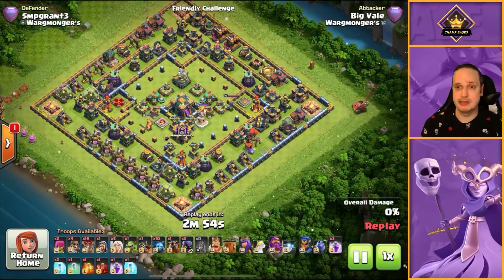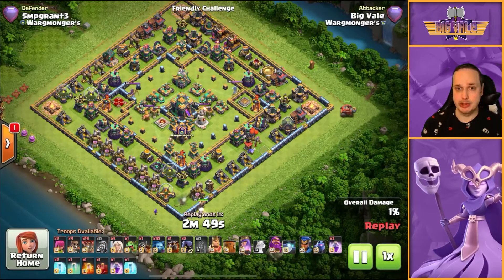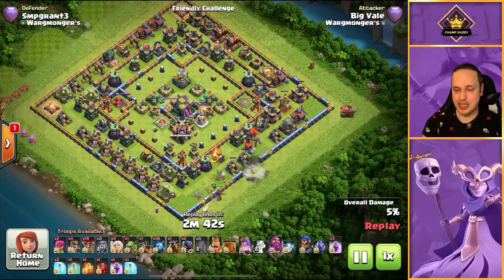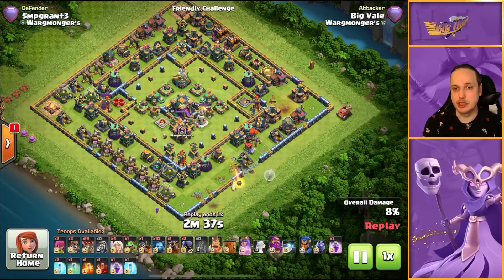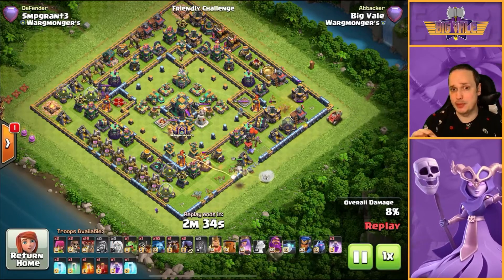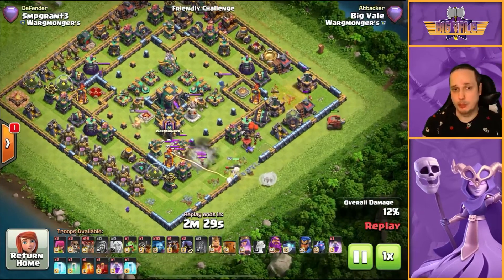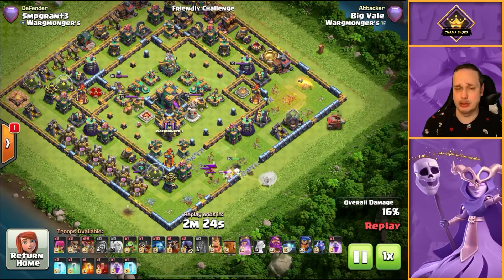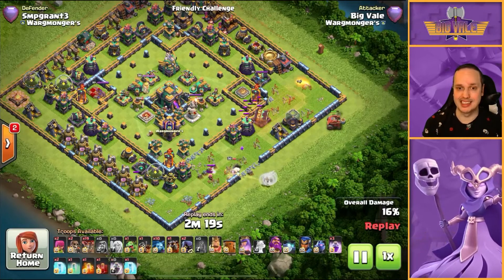What we're looking to do here is create a funnel at 3 and 6, and get that Queen driven in between it to try and get her into the core. Flame Flinger goes down at 3. The Queen is walking up from 6 to try to get a little bit more value. Notice I'm not dropping the healers in immediately - I wait until she's moving in. I want them moving in as far behind her as possible so they're not getting into range of any defenses. We've got a partial CC pull - Queen can easily pick those off, so I don't deploy my poison yet, I'm holding on to that.